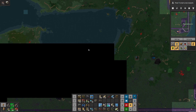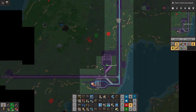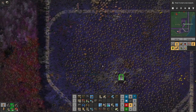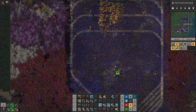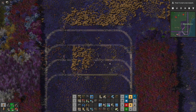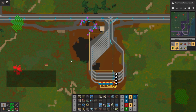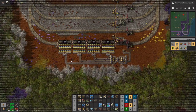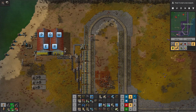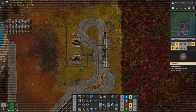It looks like we're not on any kind of a small island. I thought maybe this water might come down here and cut us off, but it didn't. So we have lots of room over here to expand, and I think our next town is probably going to be for blue circuits. We'll have to make acid, we'll have to make batteries. Key to that is going to be having access to fuel for our trains, because right now the only fuel station we have is way up north — I think it's this one right here. Yep, that's it.